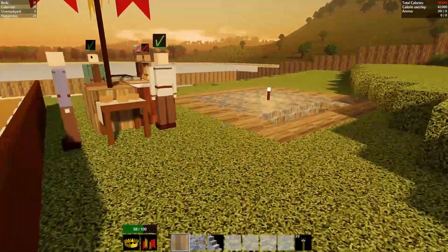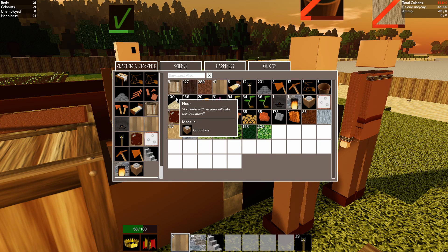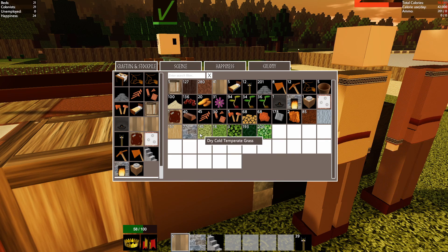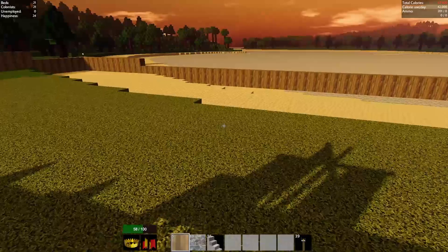I noticed over here that this guy is missing water buckets. We do have a bunch of flour and it says infinite. Is it just a coincidence that we're exactly at 100? It's been there for a while. Where is the wheat itself — I don't see it. But anyway, so we need water.